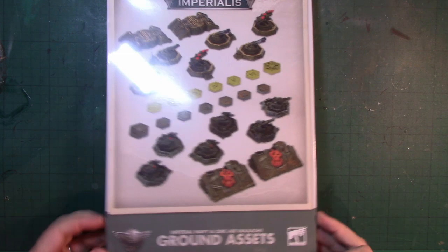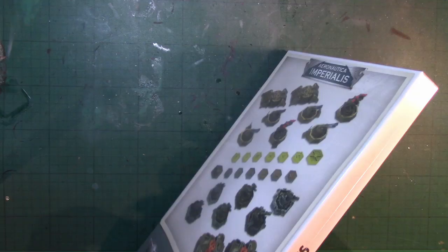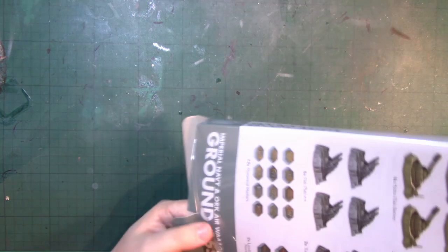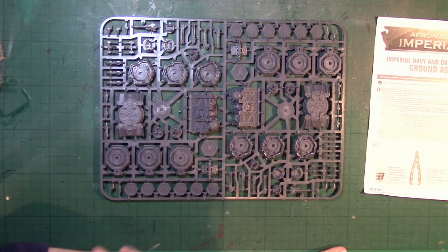I've got here the ground assets set for the Imperial Navy and Orc War. Let's very carefully use an X-Acto knife and get this open. Let's see exactly what you get in there. There seem to be a bunch of markers that are useful for scenarios. It's one big sprue — double the size of the standard Aeronautica sprues. And essentially they're mirrored.